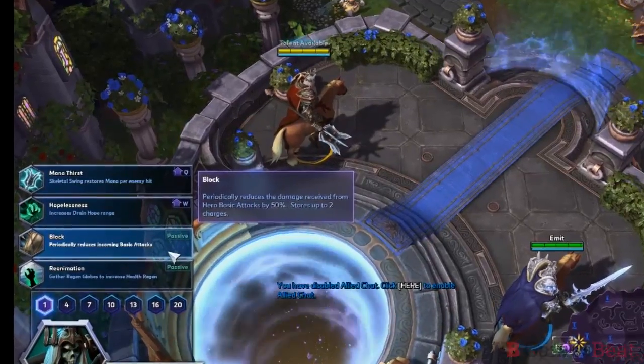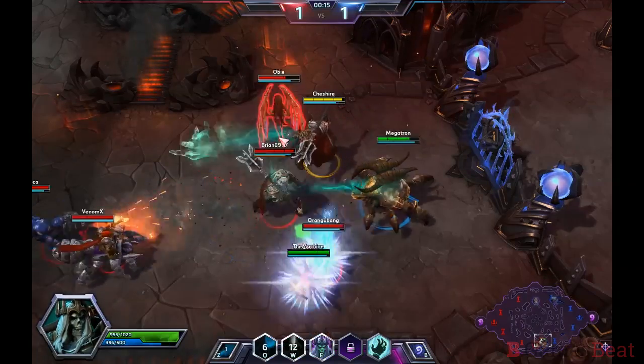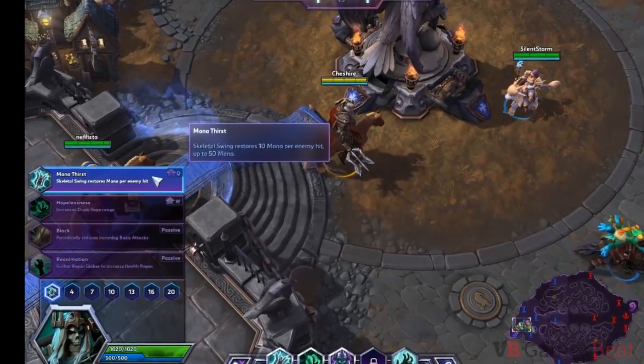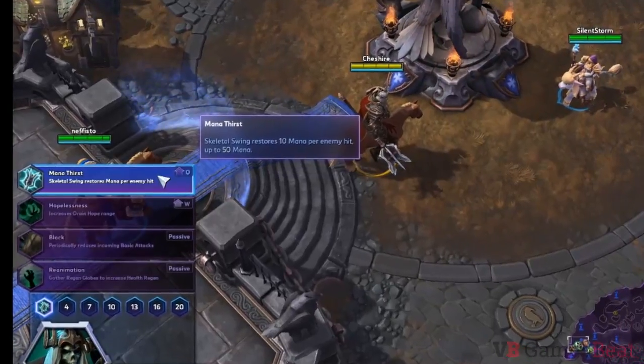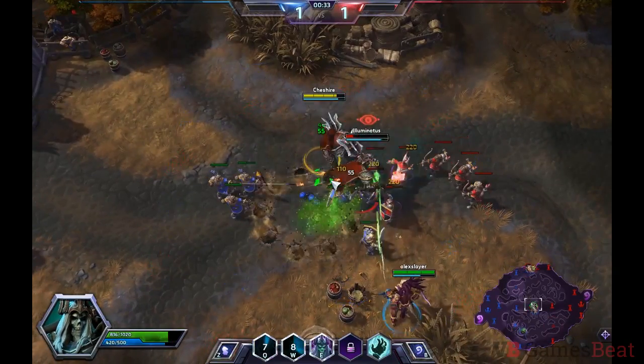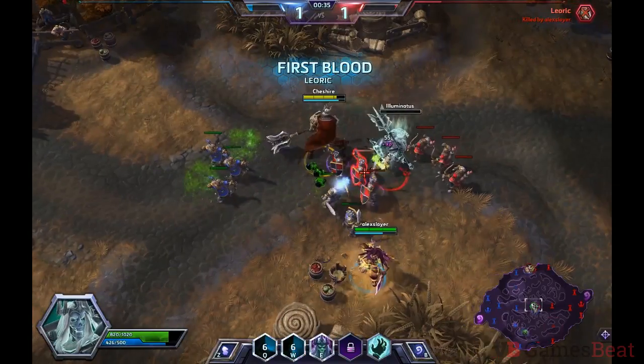At level 1, you'll want to get Block. This is a standard talent for warriors that periodically reduces basic attack damage. Alternatively, if you're having mana issues during matches, go with Mana Thirst instead. This will make Leoric's Skeletal Swing restore up to 50 mana for every enemy it hits.